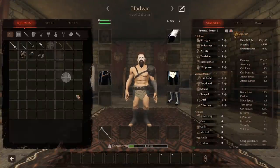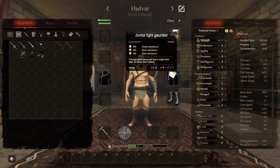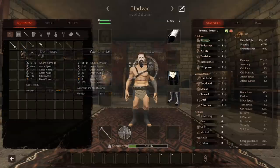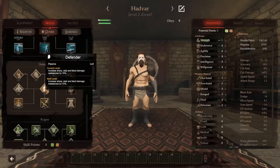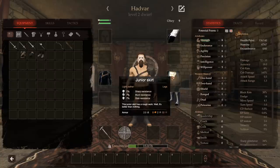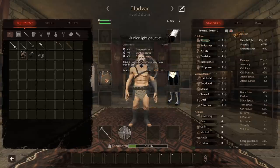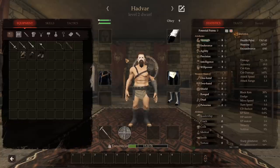Now that Hadvar leveled up, we will give him a shield — he needed Sword and Board, right? That's what we were angling him toward. We'll give him a tiny bit more encumbrance and get him equipped with some more armor. He is a Defender, so we can increase his resistances — 10% resistance is no slouch, especially since he's already getting 10% from one source and 7% from another. So we just increased his resistance from around 25% to about 35%. A one-third damage reduction from every hit is not bad — it's definitely going to be helpful.